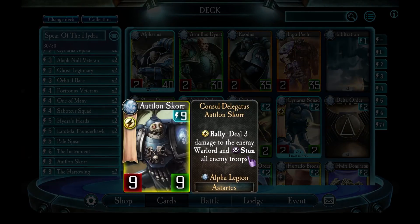Autalon Skor is the second win condition. You play Autalon Skor, you stun all the enemy troops, although not the enemy warlord. But the enemy warlord does still take three damage. Sometimes you can either kill the enemy warlord with that three damage, or with all of his troops stunned he's dead meat for Autalon Skor, who will kill him the next turn.